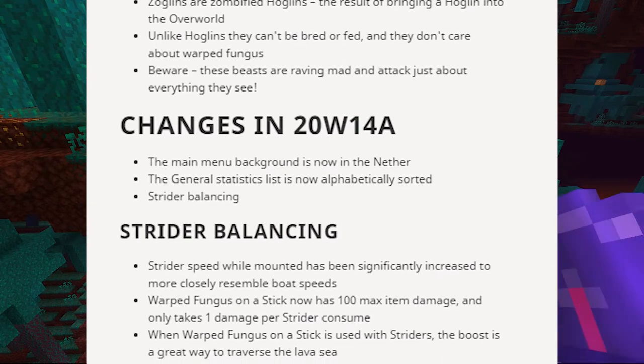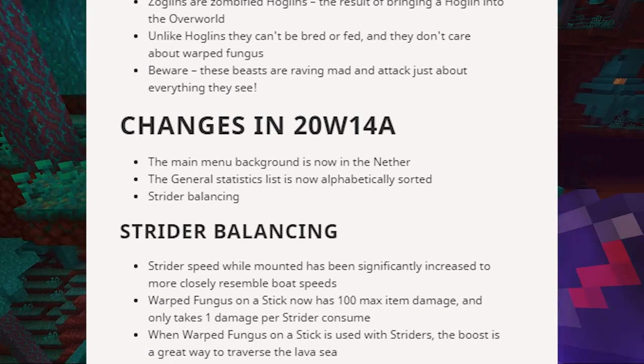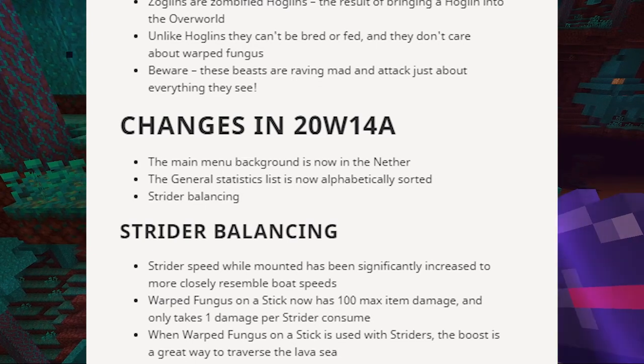Changes in 20w14a: the main menu background is now in the Nether, the general statistics list is now alphabetically sorted, and strider balancing — which we'll go over next.